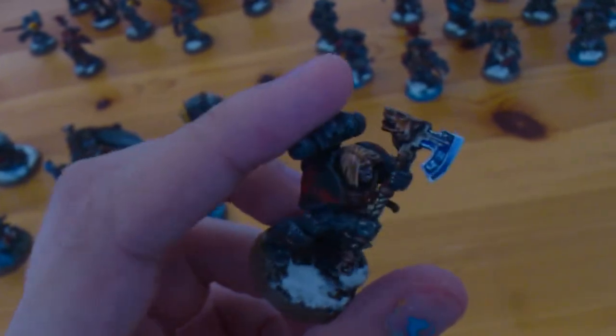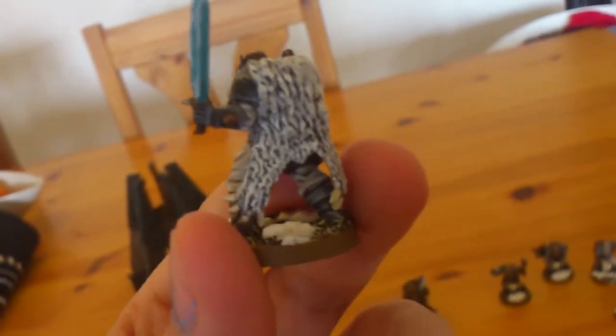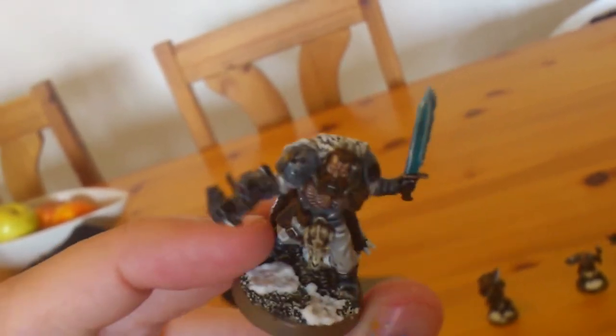And here you have some scouts — there's a heavy bolter here, a frost blade, and I made a fur out of the bottom piece of another cloak; the upper piece I made with green stuff. Some of the guys have a bit of worn out armor too, and some of them I equipped with dwarven axes instead of their swords, which I thought would be more Space Wolfy.